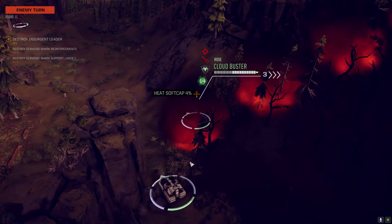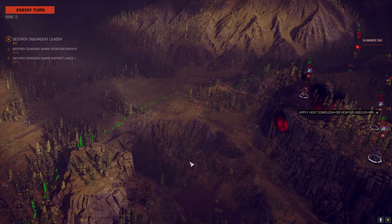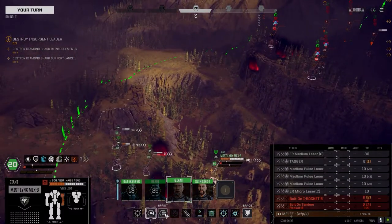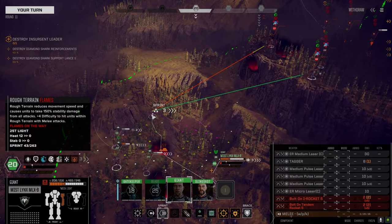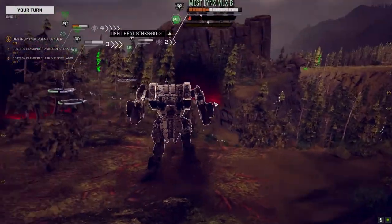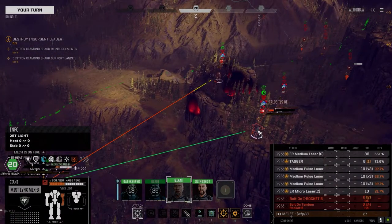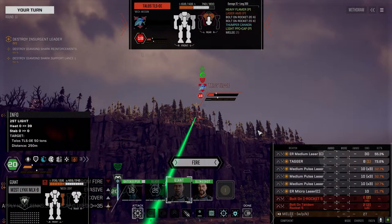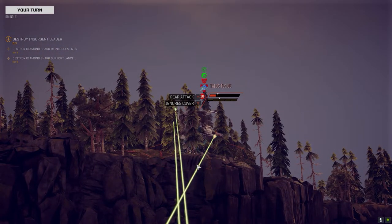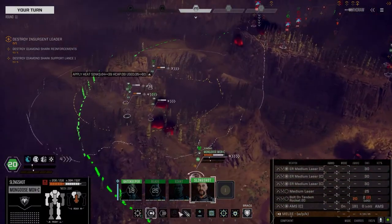Didn't think he would turn and go after him, but that's fine — it's the obvious threat. Can we get a backshot on this guy now? Yes we can. We've got to do this — we'll take the heat, I don't care. We shoot everything — firing at enemy six.